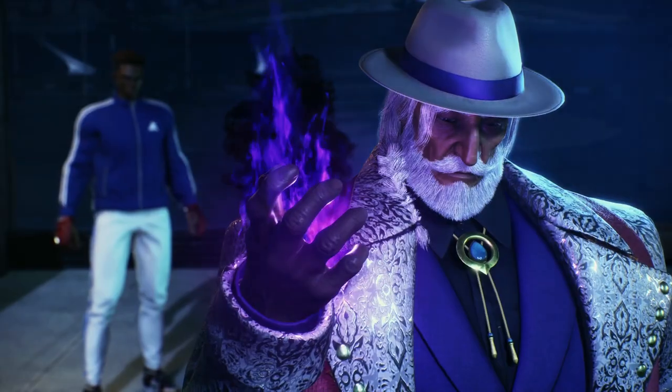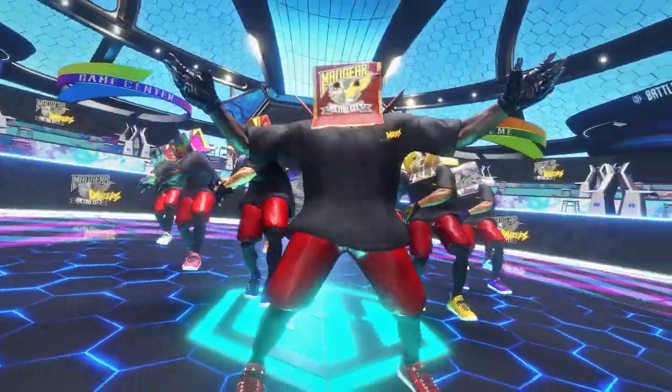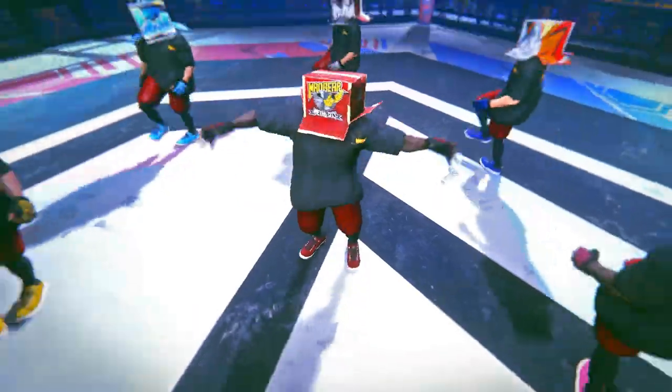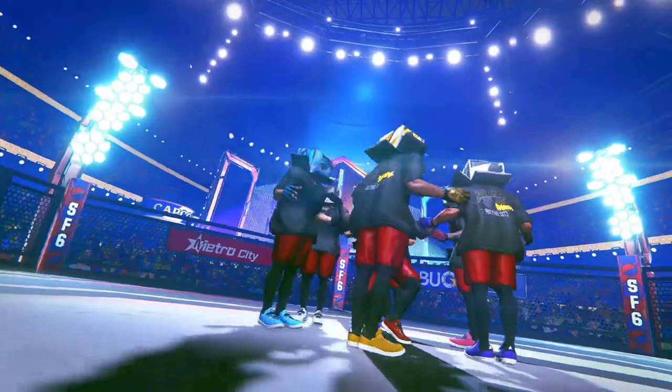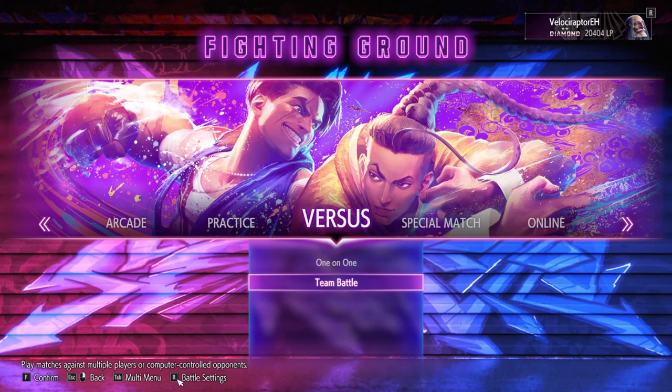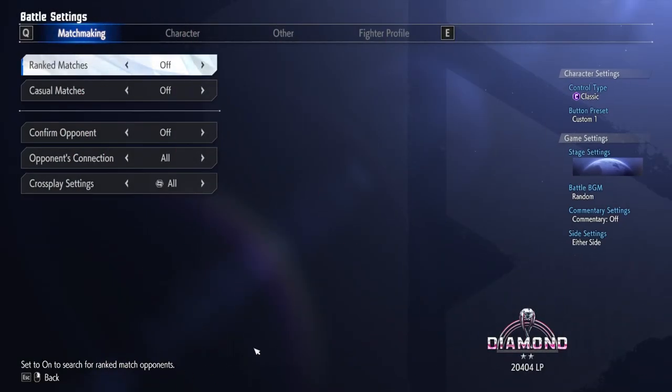Probably the first thing you're going to want to know how to do is set up your character so that when an online battle comes, you're using the fighter you want as well as the control scheme you want. This is all done via the battle settings menu, and you can get here whether you're in Fighting Ground or in a Battle Hub server. Press the battle settings button, which is R on PC, and you can set up the particulars of how you want the fight to go down.